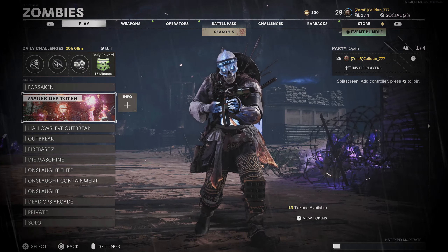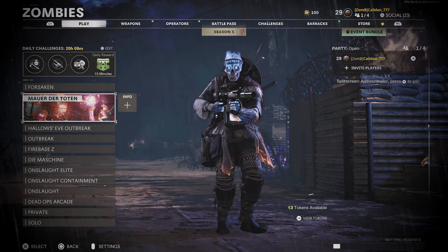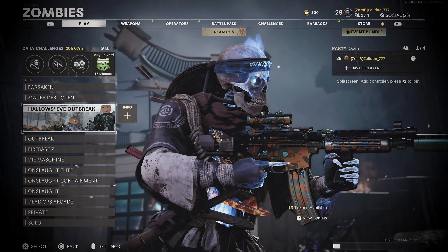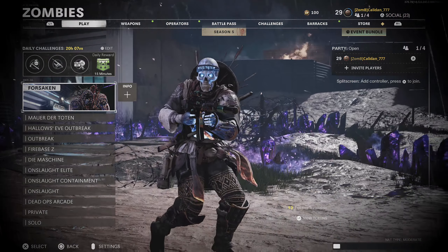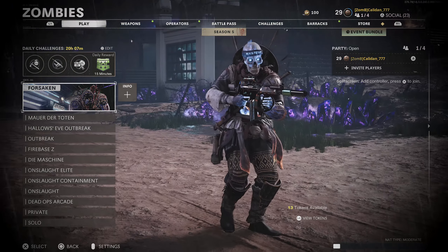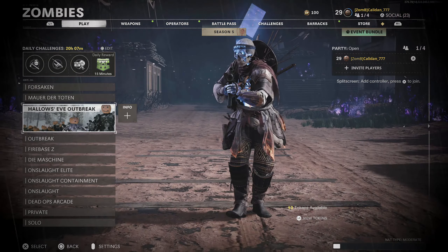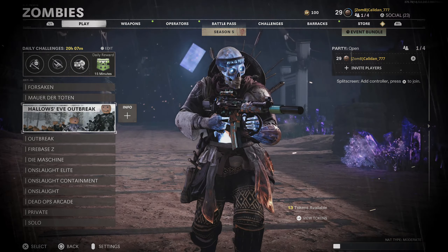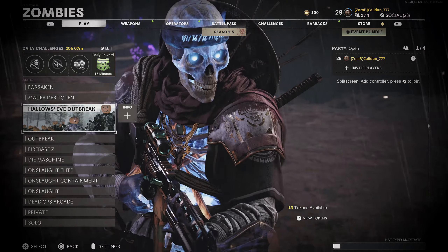Basically, all the zombies got pumpkins on their heads. I believe they even dropped pumpkins that you can open up for some goodies. We're going to be doing two things in today's video. We're going to start off by just playing some Forsaken, which is the final DLC map of Cold War, because it's probably the most Halloween-feeling map, and then we're going to end the video by playing the Halloween Outbreak mode. Just going to be some chill Cold War Zombies action with the Halloween event going on. Hope you guys enjoy, and let's get into the video.